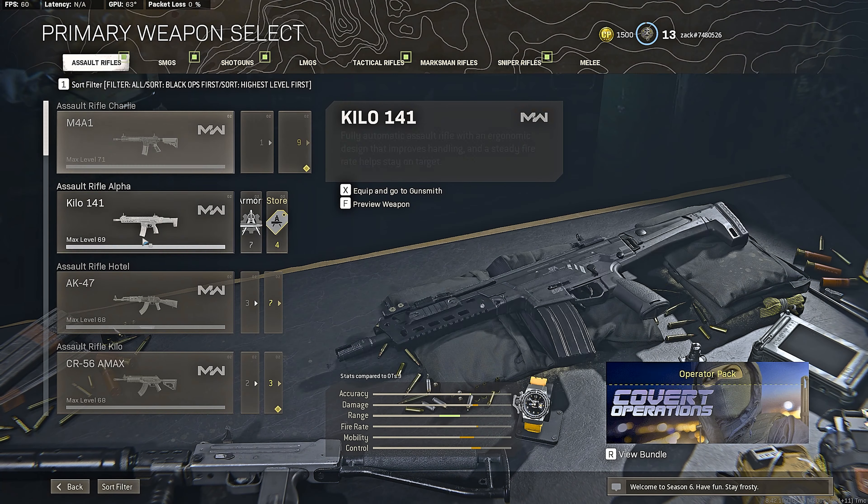If you switch to the AR, the best AR right now — the TTK on it is very good — it's the EM2. For ARs, you can always use the last muzzle and the last barrel, whatever the name is. Like the AK has different names but always use the last one — Task Force.